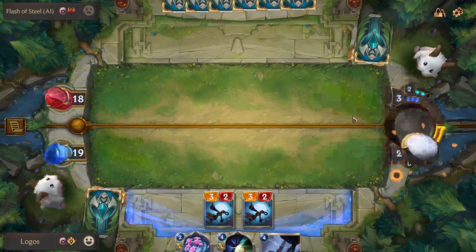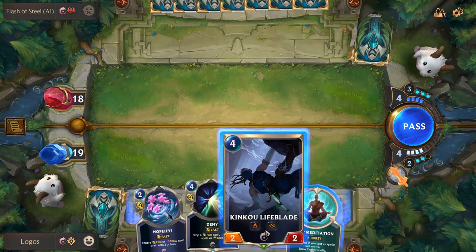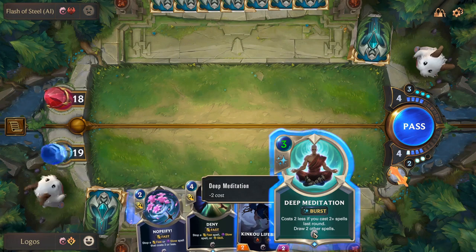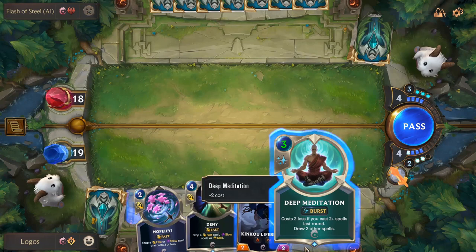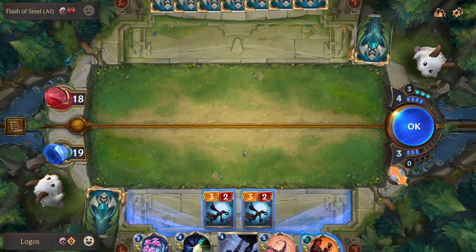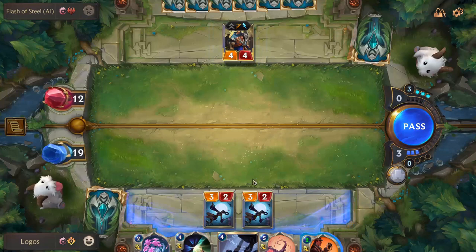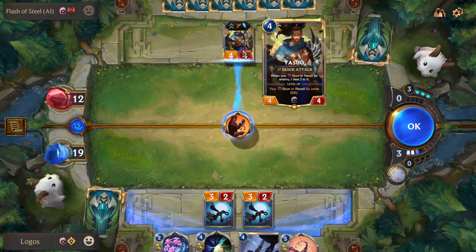Now we have to consider Deep Meditation, which costs less the more spells we've cast, or we could go for Kinkou Lifeblade — but we'd lose the bonus on Deep Meditation. I'd rather have Deep Meditation — and importantly this is Burst speed, meaning I can cast it and it's still my action; my opponent can't do anything about it. Then we can Open Attack. Open Attacking means you are starting the round by attacking before doing anything else. Since Gotcha is cheaper now, we could try and start dealing damage to Yasuo, who is a champion and one of his win conditions, so that later with a Mystic Shot or whatever we can finish Yasuo off.